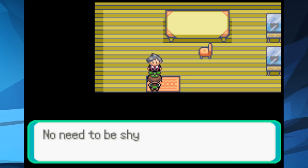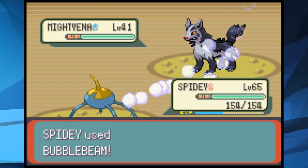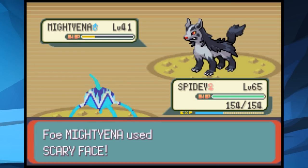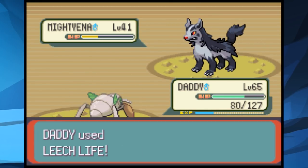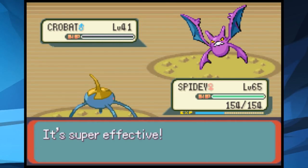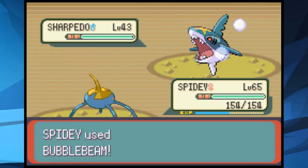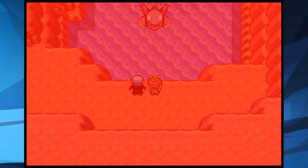Steven gives us the TM Dive to stop Team Aqua from waking Kyogre. We venture out and fight Archie, who starts with Mightyena — we Bubble Beam it instantly but get confused. We switch to Daddy, use Leech Life, and finish it off. Golbat is next and Spidey one-shots it with Blizzard. Sharpedo is last and we Bubble Beam until it falls. Despite all this, Archie still manages to wake up Kyogre.